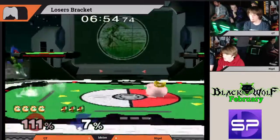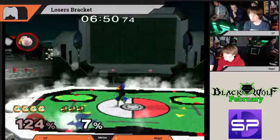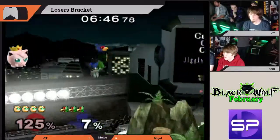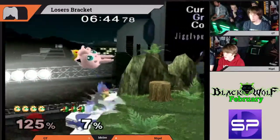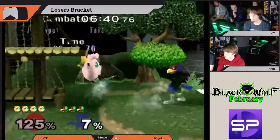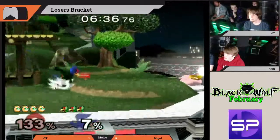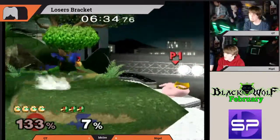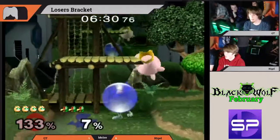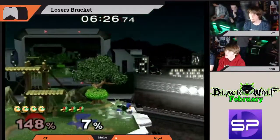I'd say this is a pretty even matchup — Falco and Puff, at least at this level for sure. Puff just needs to be really aware of Falco's approach options; if he ever approaches with those down airs, he needs to know that it's not safe for Falco, and Puff can punish accordingly. Qt needs to work on his shield drop platform game — really important for a Puff player — as well as his wave dashing out of shield.